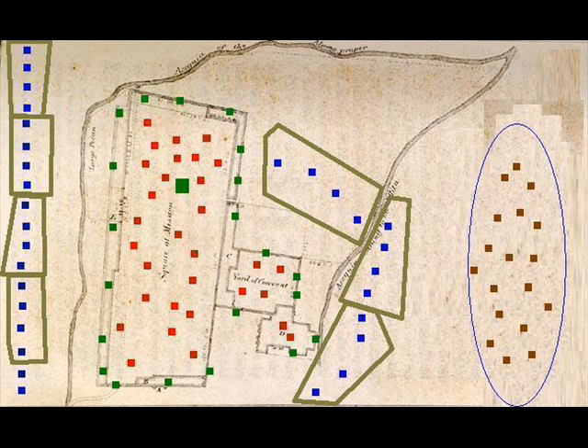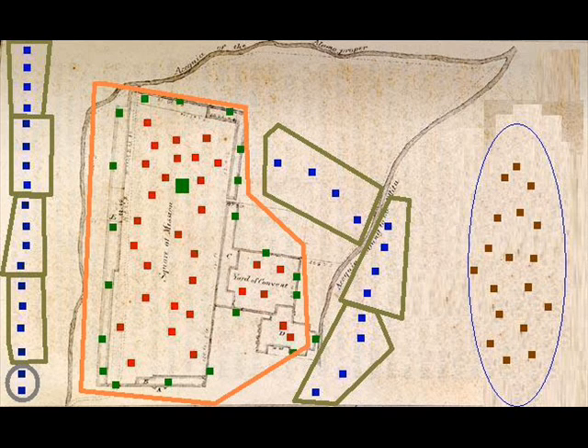In order to take back Texas, Santa Ana had to take the Alamo and bring all his soldiers along with it. Everyone inside the Alamo was finally killed by the 2,000 soldiers that invaded.